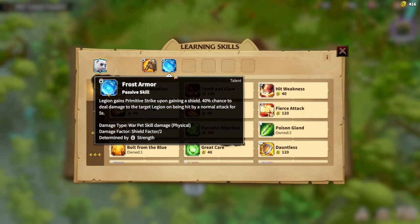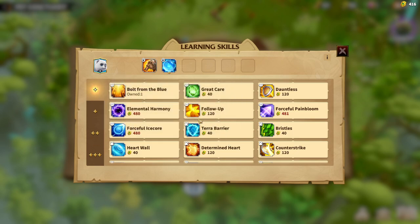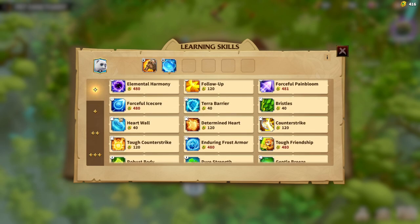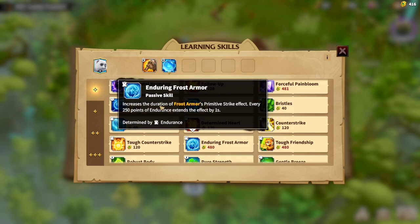The first playstyle is the Tree of Frost Armor. This playstyle is mainly about stacking shield, stacking armor, and stacking health regeneration. With Frost Armor, whenever your legion is gaining shield, it gains a primitive strike. So you are stacking your shield and your shield is giving you primitive strike, which will deal a lot of damage. The main talent skill is Frost Armor, and you can upgrade it to Enduring Frost Armor, which is just a better version — there is a synergy between Frost Armor and Enduring Frost Armor.